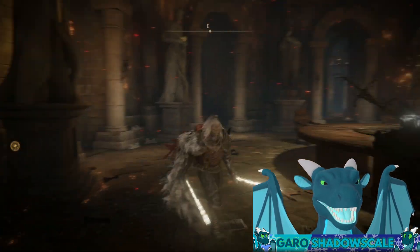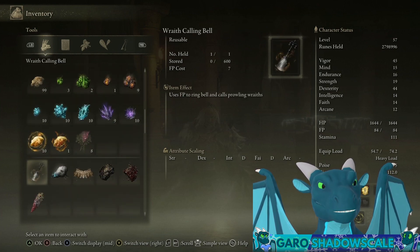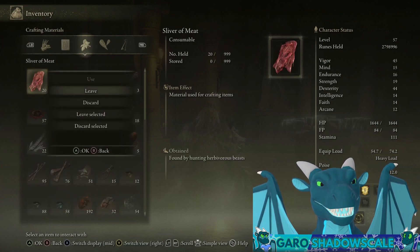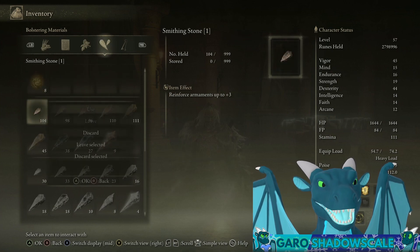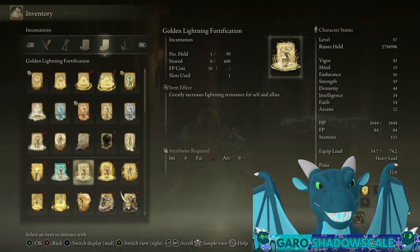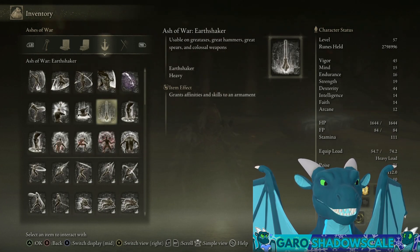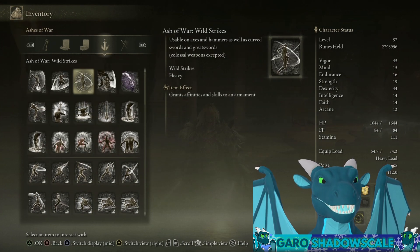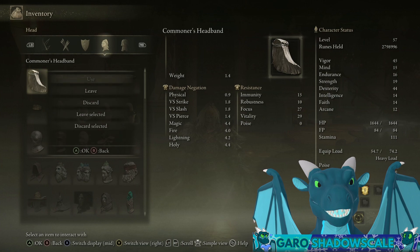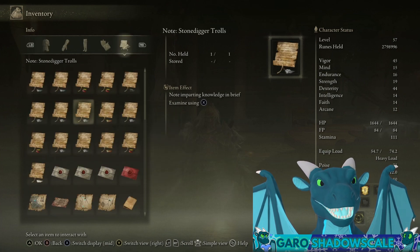You can only do this for items that can actually be dropped. Weapons can be dropped, armor can be dropped, some consumables can be dropped. You cannot drop spirit ashes. Any item where the 'leave' option isn't grayed out — you can drop it. You cannot drop upgrade materials, seeds, great runes, crystal tears, or spells. You can drop ashes of war — that might surprise you, but you can actually drop ashes of war. You can drop weapons, ammunition, shields, armor, and talismans. You cannot drop info items.